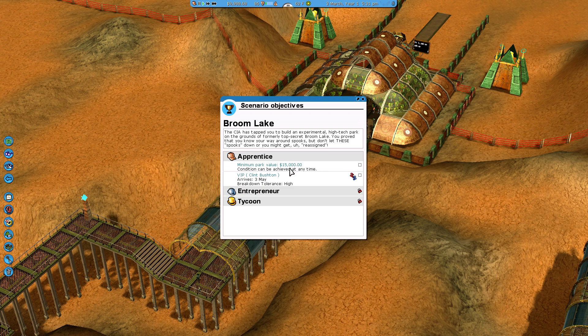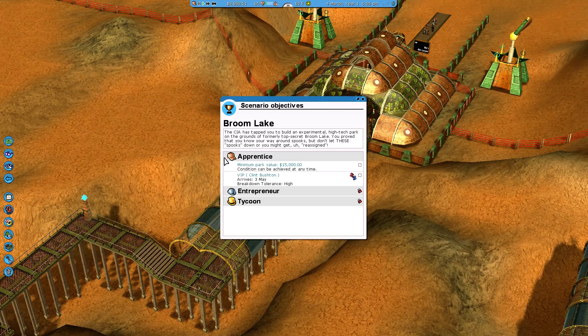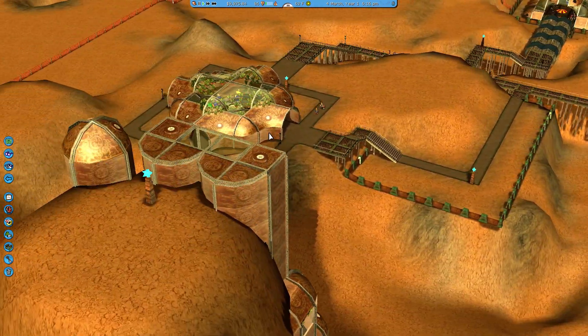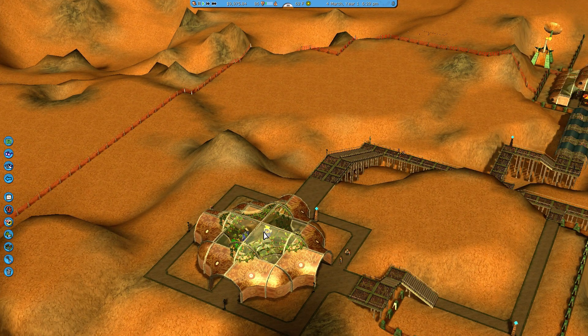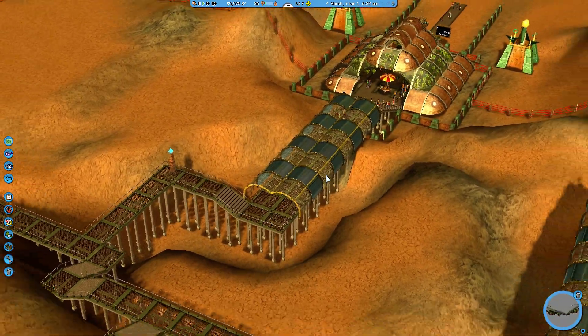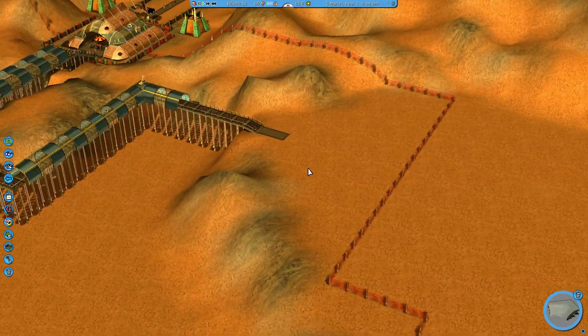Let's go ahead and see what we've got. Minimum park value 15,000 - seems easy. VIP Clint Bushton arrives 3rd of May. Breakdown top or tie? So it looks like on this one, most of our rides - we actually don't have any rides. So I don't know what the issue with the breakdown policy is. Maybe it just doesn't like rides that break down. That's interesting.